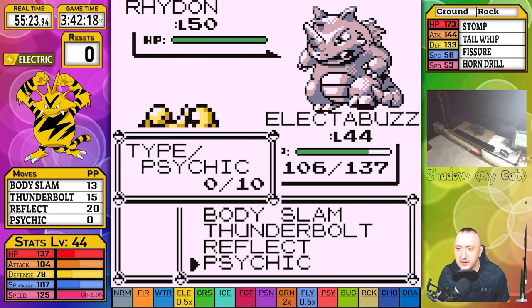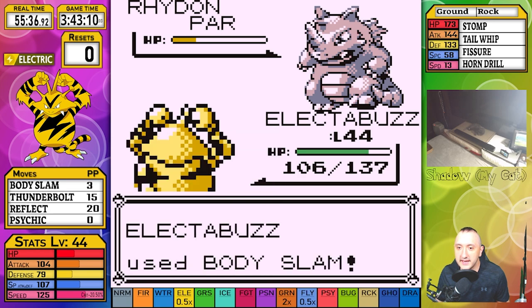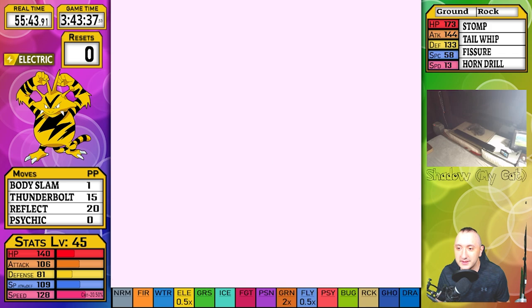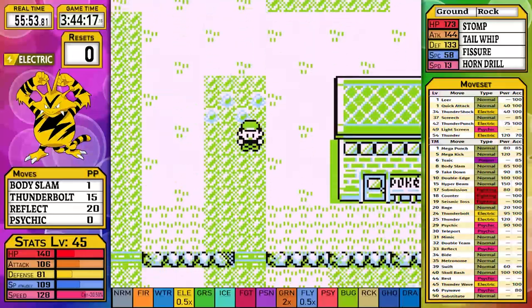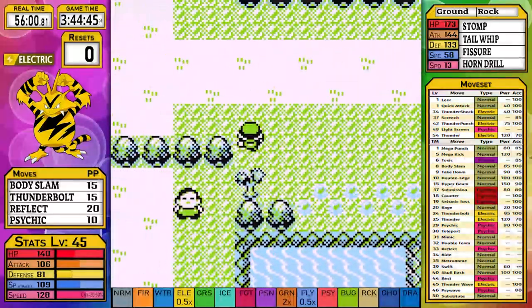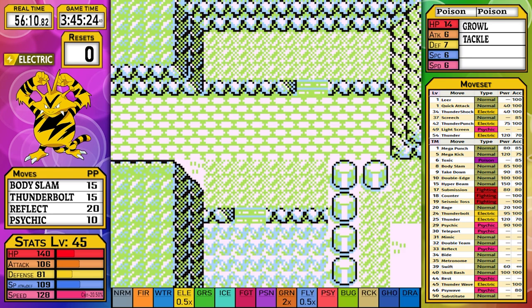Live Steve's reaction: realizing we're low on Psychic PP going into this battle is bad. Rhydon only spammed Fissures the entire time, because Giovanni has good AI and Ground is two times effective against Electric. Fissure is a one-hit KO move with 30% accuracy, but it only works if the user outspeeds you - and it surely didn't outspeed me. After a quick heal, it's time to head to Champ 6.